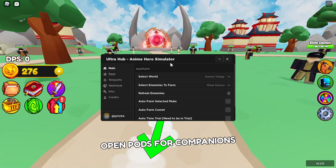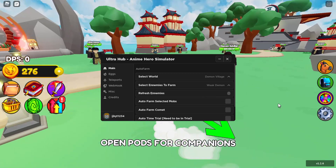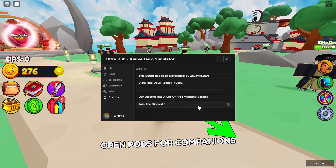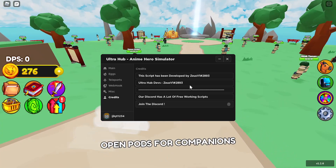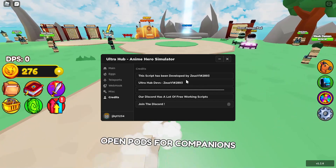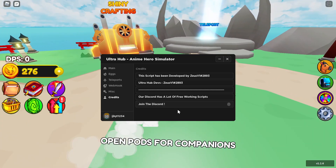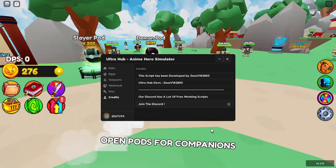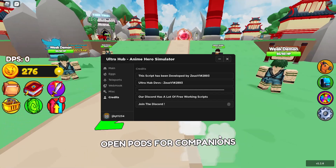The GUI is called Ultra Hub — I've made a video on Ultra Hub before and it supports several other games as well. Let's go to the credits first: the Discord server shows it was created by Zeus version 1, hashtag 2893 — huge shout out to him. I'll leave a link to the Discord in the description.